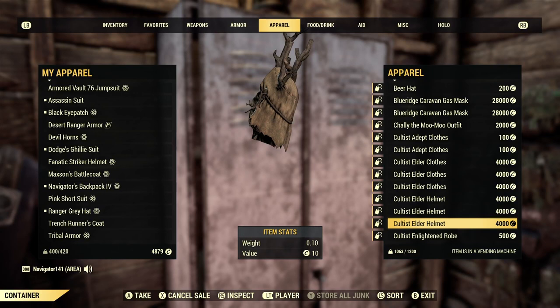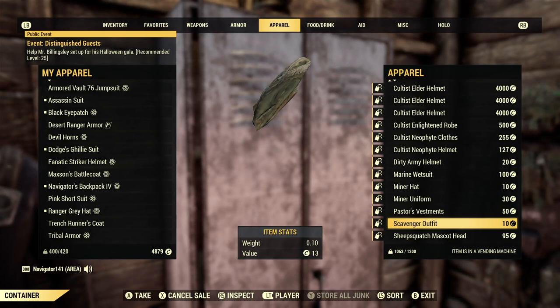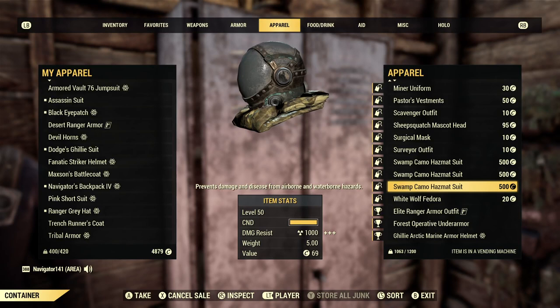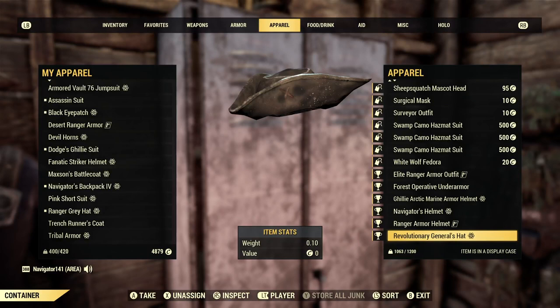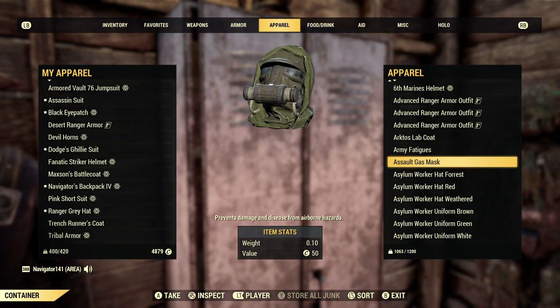Just going through here, I have all the Elder stuff. I also have stuff like the Dirty Army Helmet, the Marine Wetsuit — kind of basic stuff just in case you're missing something for a build. I also love putting welding goggles and medical goggles in here because those are really cool headwear that not a lot of people have. On display I have the Vault 94 Scout Mask, which is kind of a rare item. Let's scroll down and start at the top.